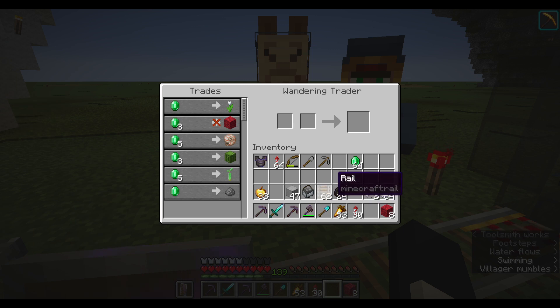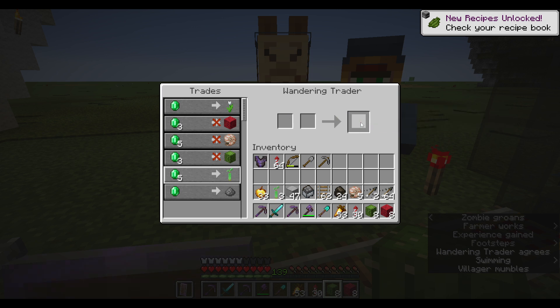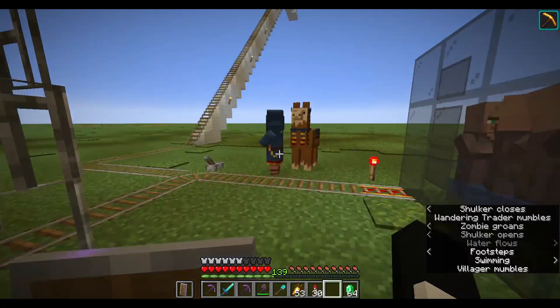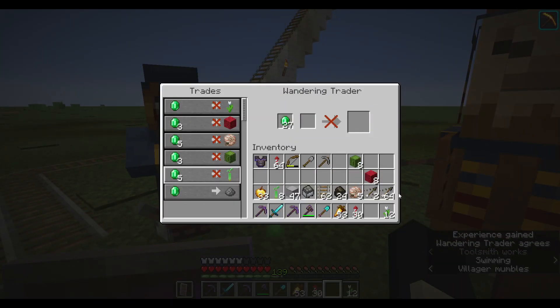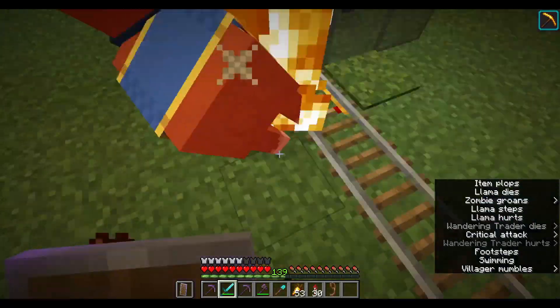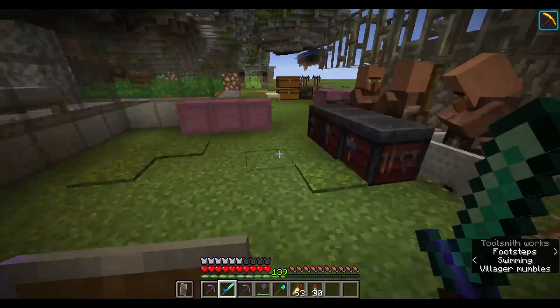We have a wandering trader here. He's got some cactus, nautilus shells, firecore blocks, and mangrove propagules. I'm just kind of buying all of this. I also want to buy the tulips — again, we can't really get those items here in Superflat. I'll buy these mangrove propagules just in case we need those. What a lovely wandering trader.